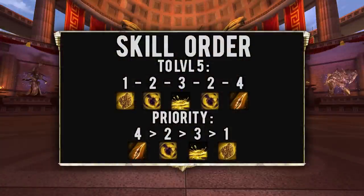His skill order to level 5 should be 1, 2, 3, 2, and then 4. Lead with your 1 so you can spam hives across the map before the game begins. Remember to give yourself enough time to back to get mana back before minions get to lane. You then get 2, 3, and 2 for lane clearing and damage, and pick up your ultimate at first chance.